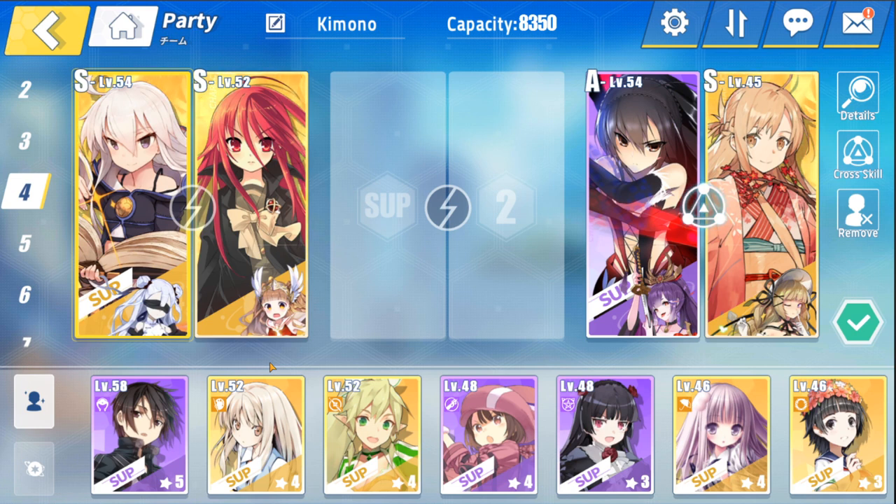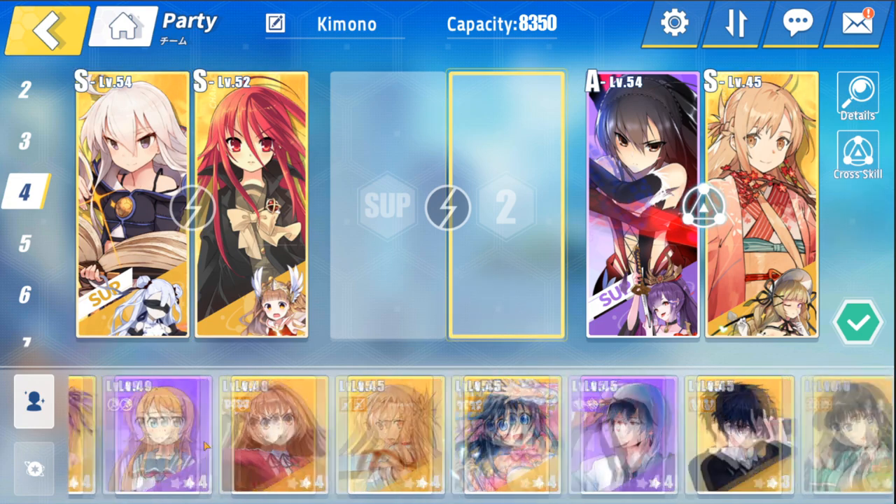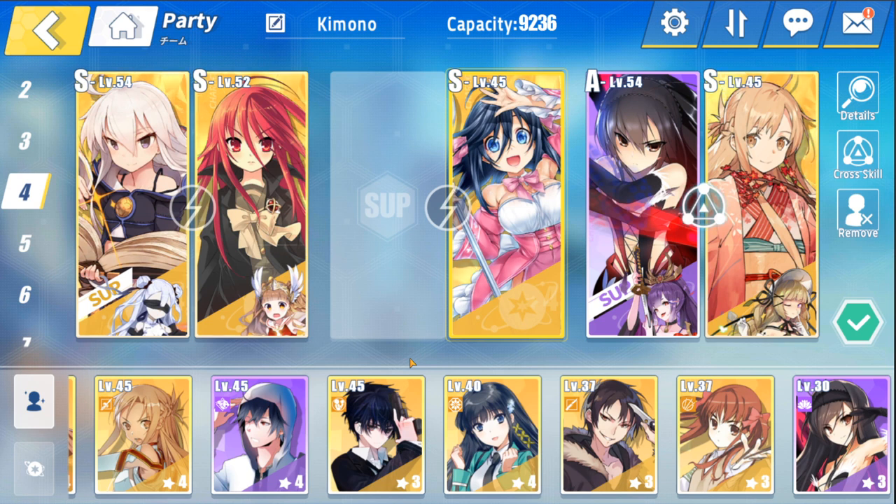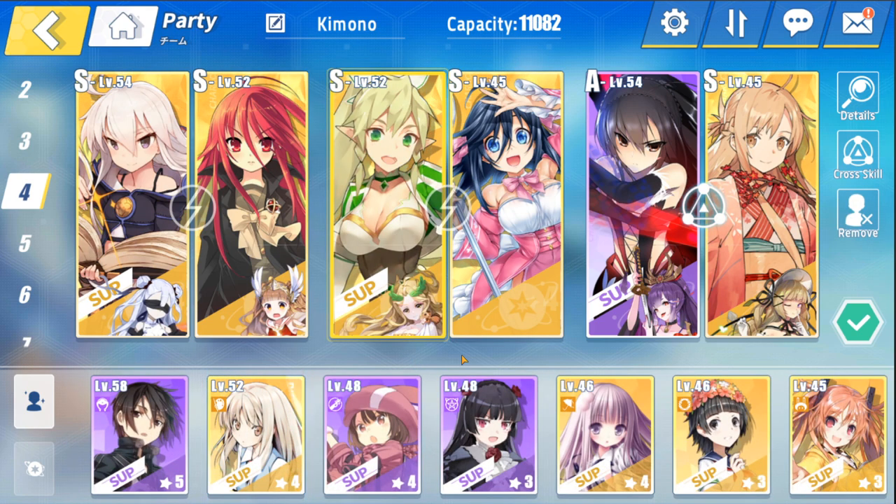We don't really have that much healing, so since we're using a lot of skill points anyway, we're going to build up 5 skill points fast in order to use Akko's damage reduction buff — and being able to use her Climax skill would help out in a lot of scenarios. However, we still do want an actual healer, so we're going to run Leafa as usual. You can also run Aerio — both are amazing healers you can use for now.